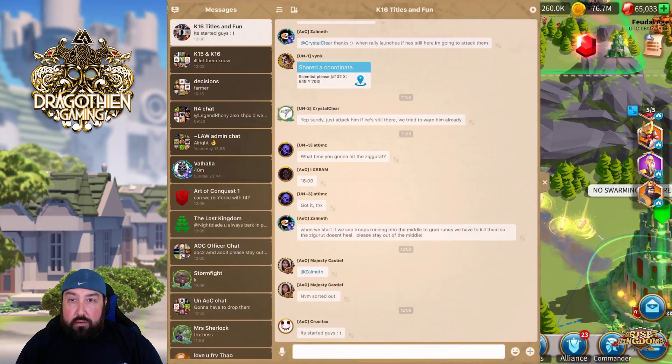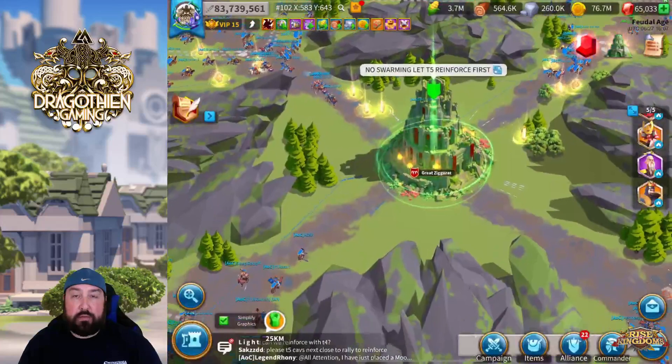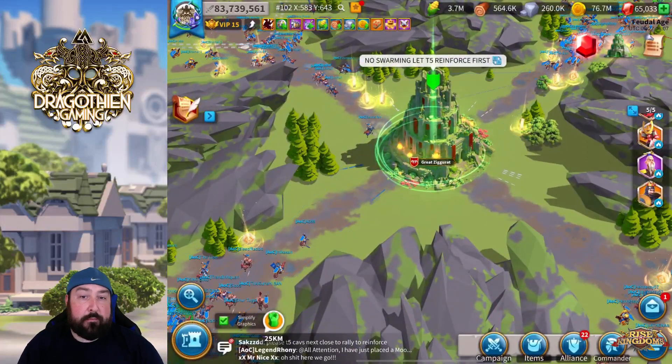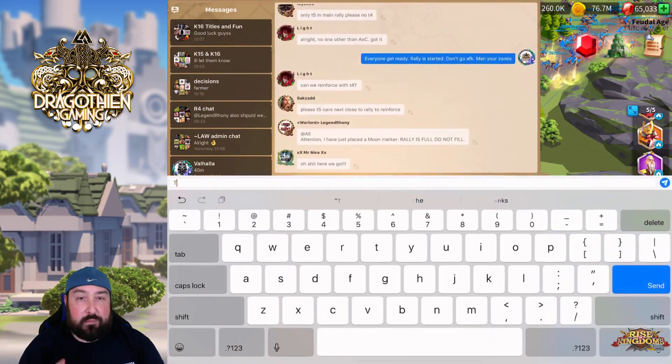The rally is already on the way, starting to build up. We did a full T5 rally, so the entire time the rally was filled with T5 Cav. We used Minamoto as primary and Genghis Khan as secondary because of the peacekeeping talents.